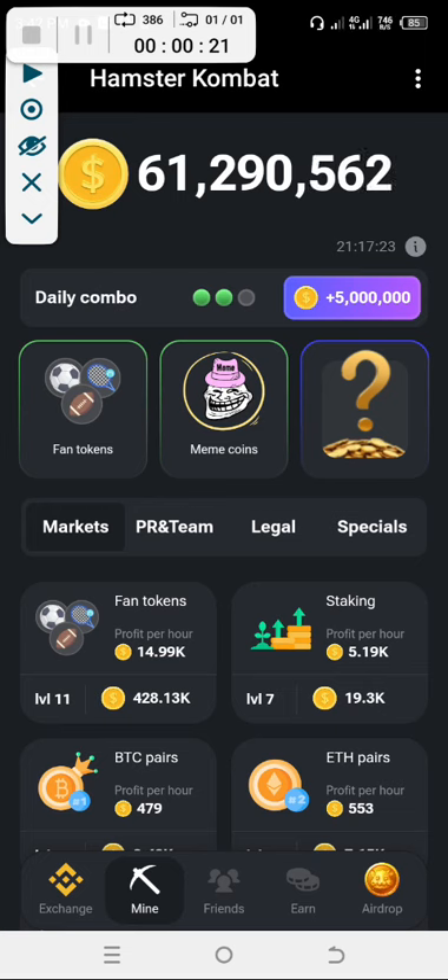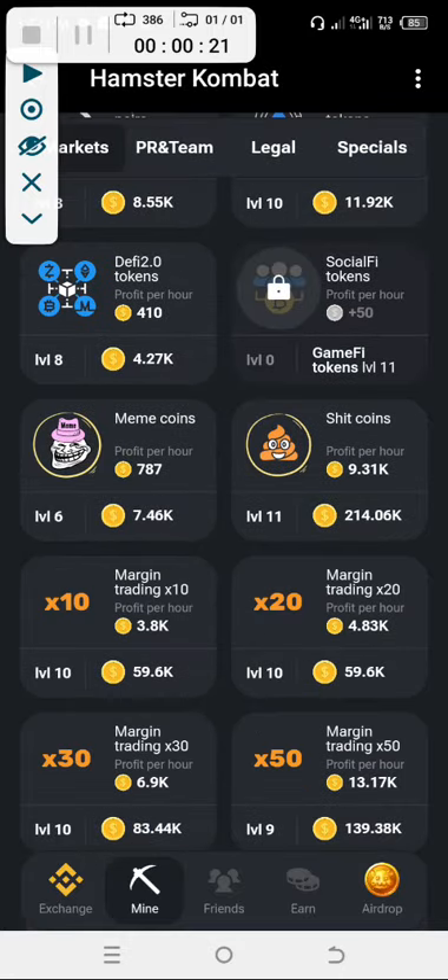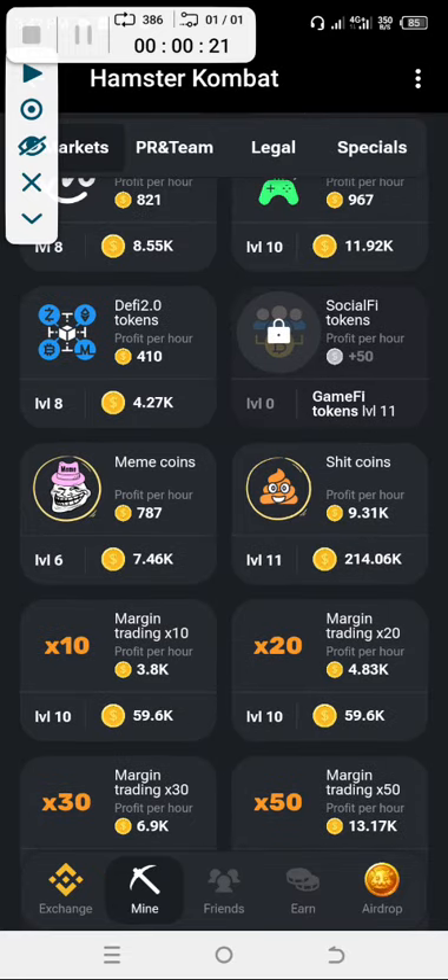We already have two Amstar combo codes. The first Amstar combo code is fan token, which you can see on the market — that's the fan token. Then we have the meme coin as number two. You can see the meme coin right there under the market.